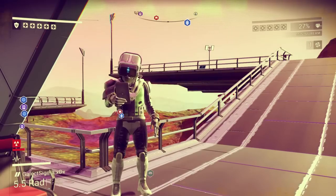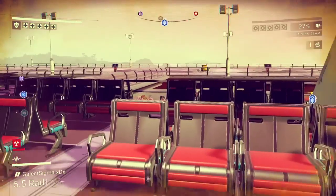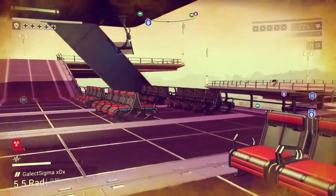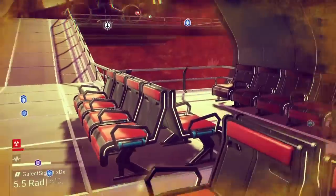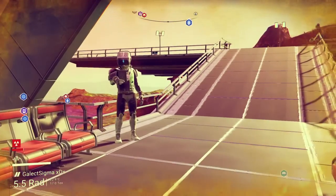So without further ado, the exploit. You want to get over to a depot — this is where the ships land and where you can trade stuff. You want to have about, I would say, a hundred carbon on you.